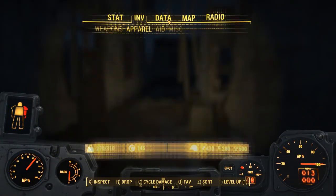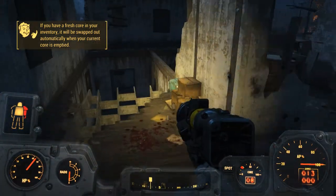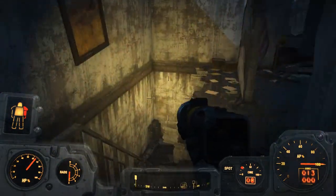What does the quest say we gotta do? Secure the workshop — all right, that's all it says. Our armor is almost running out so we're gonna have to switch out the core.